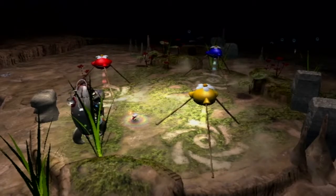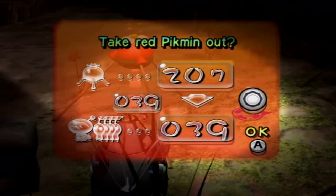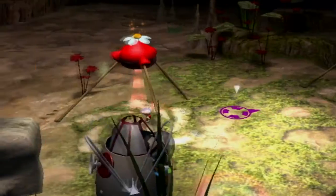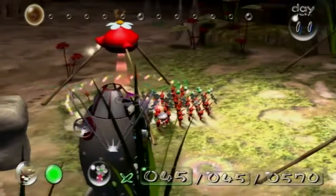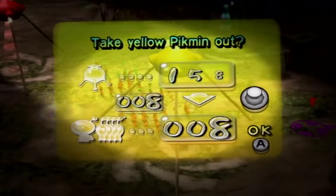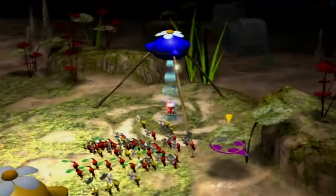Starting off, I'm gonna grab myself — let's go 45 reds. 45 reds. Yellows aren't gonna be in our main squadron too much, so I'm gonna bring out about, let's say 15. 15 of them. And we're gonna have blues.